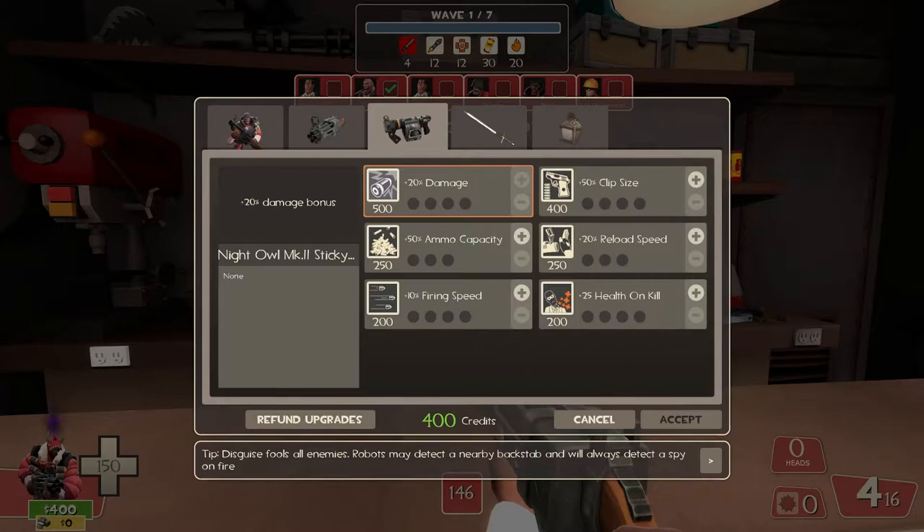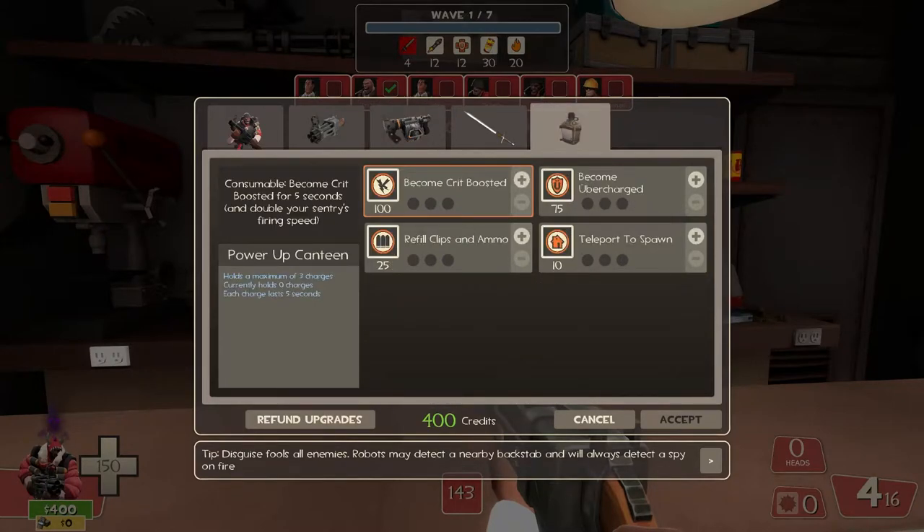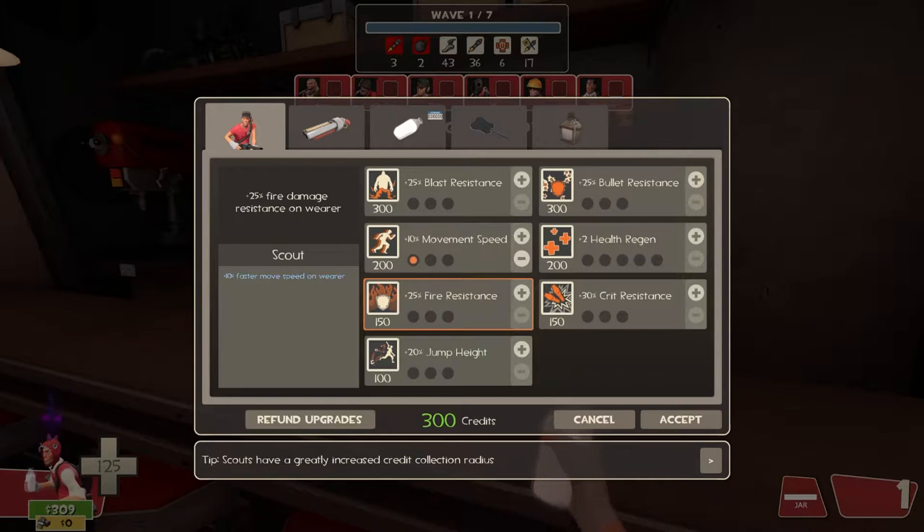I advise you to hover over the upgrades and read their stats on the left side. If you click on the bottle-looking thing on the right side, you will see that it's called the canteen. It can hold special effects — so if you buy crits, for example, and use it while in game, you get crits for a short while and a charge is used. The canteen can hold three charges of one effect. If you buy another effect while already having one, the new effect will throw out the old one.